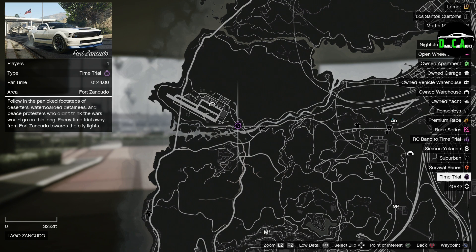Moving on to the Triple Money stuff, we have Triple Money NRP on free mode events, which is pretty awesome. Some of these usually pay pretty decently, so with Triple Money, some of them should pay over $150,000, which is pretty good. We also have Triple Money NRP on the Bunker Slasher, Diamond Slasher, and the Missile Base Slasher adversary modes, which is pretty awesome. And lastly, we have Triple Money NRP on nightclub popularity — quite random, but every little bit helps.